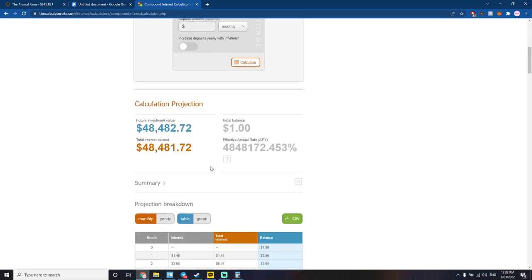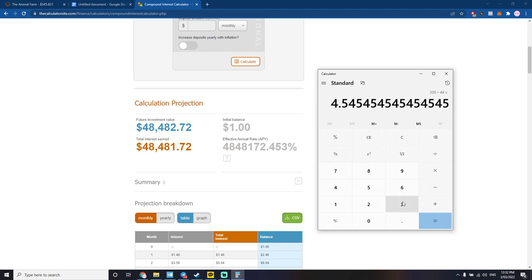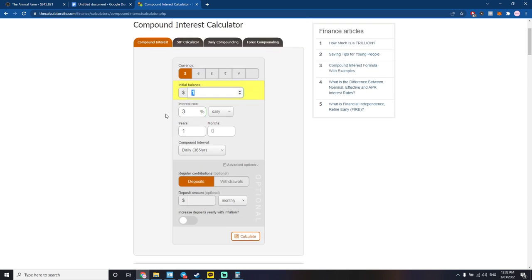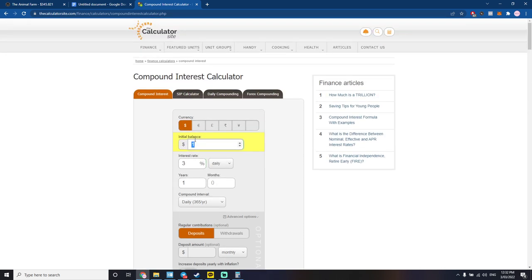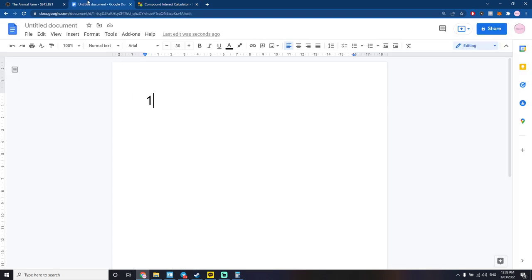Right now an LP token is worth about $35. At 48,482 LP tokens earning three percent a day, that's 1,454 LP tokens every single day. At $35 per token, that's roughly $50,000 a day that you could earn from just staking one LP token and compounding daily for a year. I don't know how accurate all these numbers are, but I'm certain you can make a lot of money even starting with just one LP token.